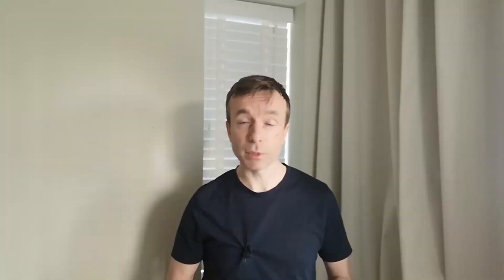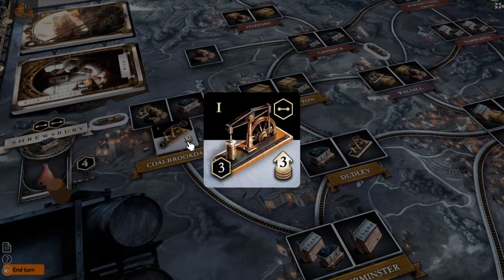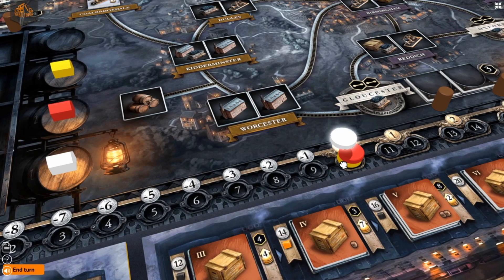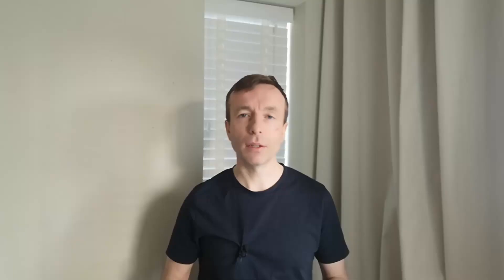You don't want to stay negative for long. You then want to get a building flipped as quickly as possible so that you can get out of negative income. Building a steam engine is a good way to do this because there's often a demand for iron at the start of the game, and I'm going to show you why that is in a minute.